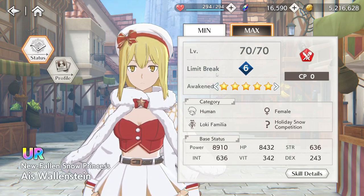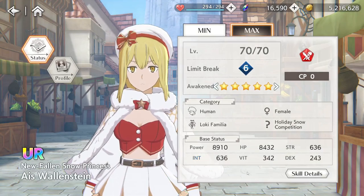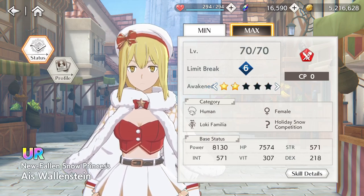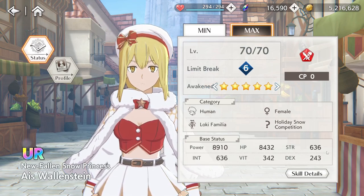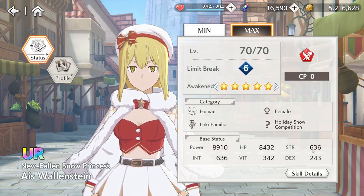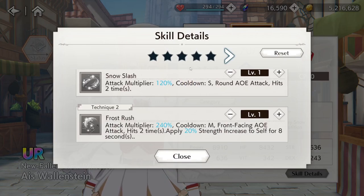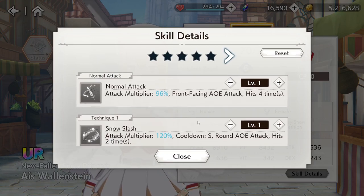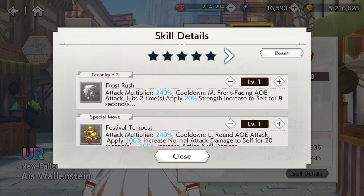So she's red, which is good. Let's take a look at what she does. Stat-wise, max duped out: 8,900 power, 8,400 HP. She's definitely an attacker, and it's physical. She has a normal attack — front-facing AoE. Snow Slash: cooldown small, round AoE attack, hits two times. Frost Rush: front-facing AoE attack, hits two times, applies 20% strength increase to self for eight seconds.